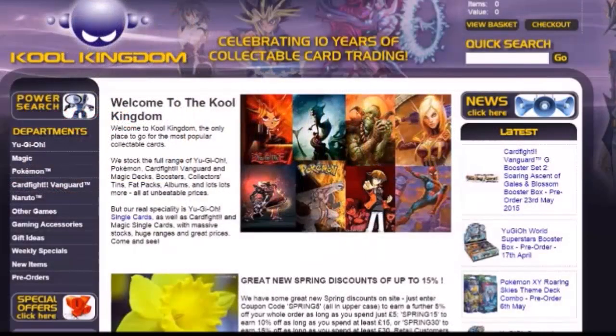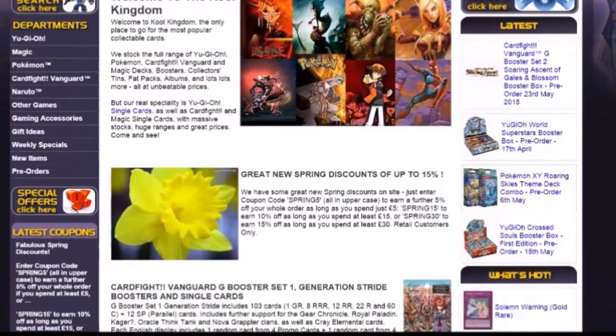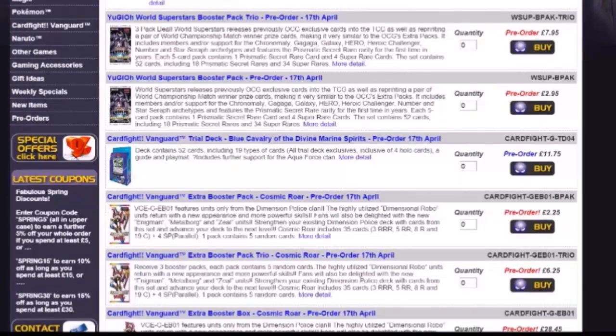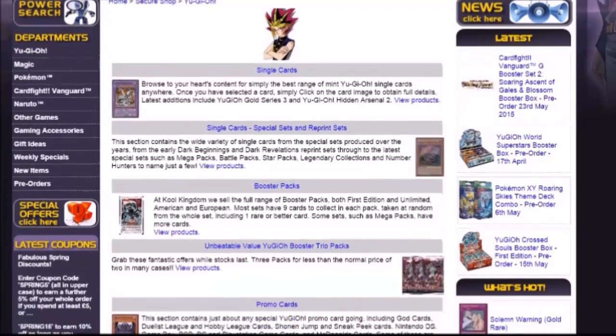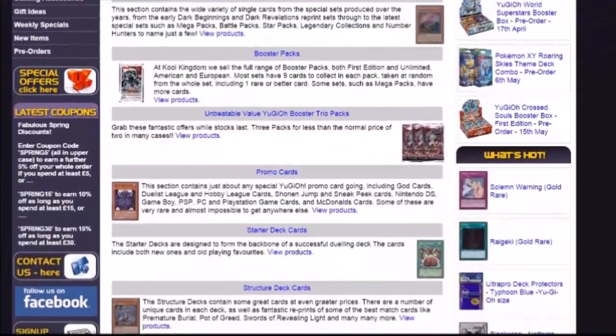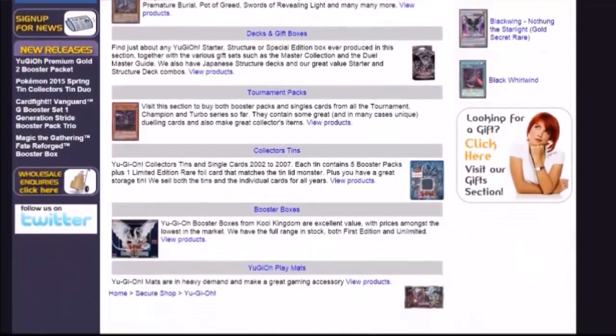Cool Kingdom is a UK-based website that deals in cards from Yu-Gi-Oh!, Magic the Gathering, Pokemon, Cardfight Vanguard, and a variety of other games. They have all sorts of products including individual cards, booster packs, and you can even pre-order the latest items. Shipping is also incredibly fast and you can pick up items from all sorts of eras, dating way back to Legend of Blue Eyes for Yu-Gi-Oh! players. You can look up booster packs, deck boxes, promo cards, and full 24-booster-pack boxes.